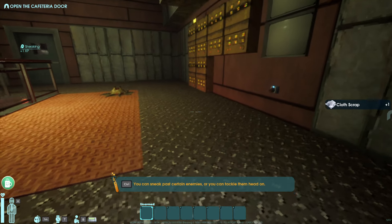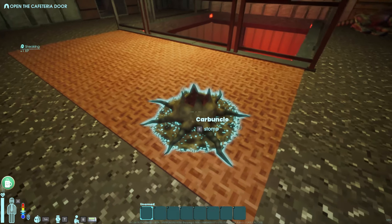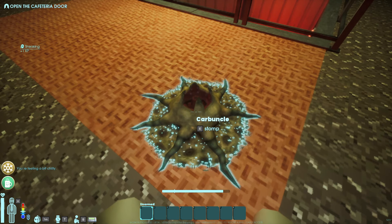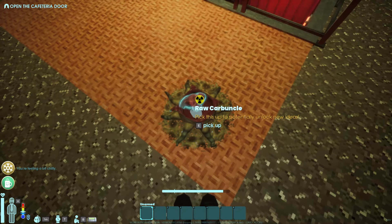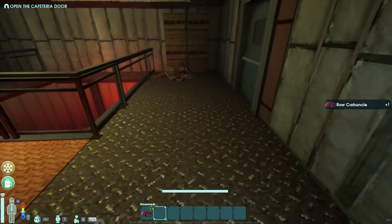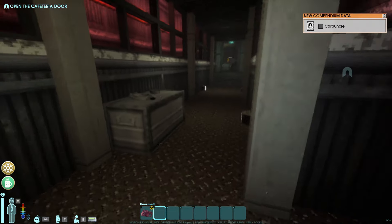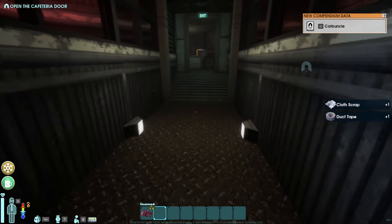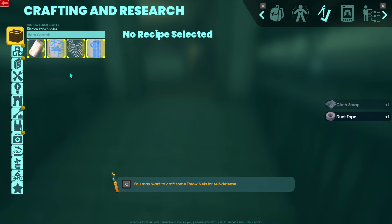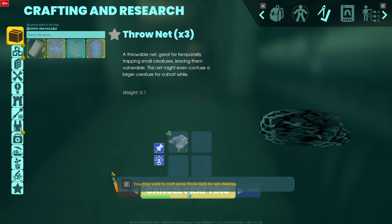As long as we're quiet, this thing's not going to attack us. This enemy will actually stick its tongue out and attack, but if we sneak up on it, it won't hear us. So we're able to easily sneak past. The first way you're going to want to approach combat is by crafting some self-defense. Right now I can craft bandages and throw nets, which are unlocked in the tutorial. So we'll craft a throw net here.